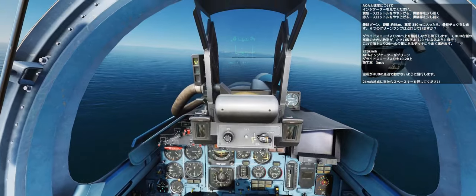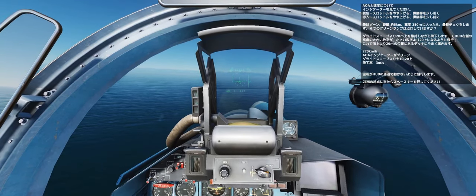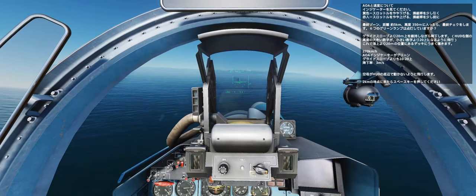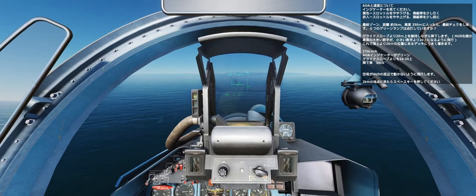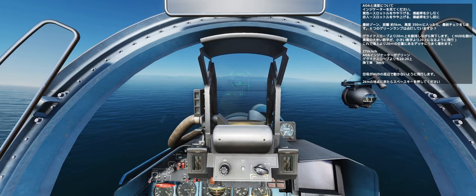This should put you nicely on the deck, which is 20m off sea level. You're looking for 270 knots, in the green, 10–20m above the slope, rated descent 3m per second. The ship should be rock steady, sitting in view in the bottom of the HUD window. At 2km, press the spacebar.